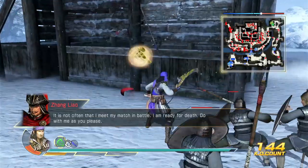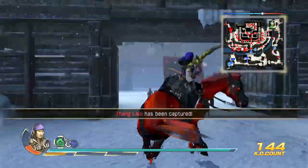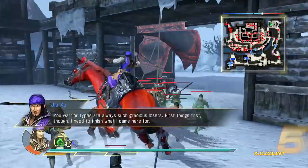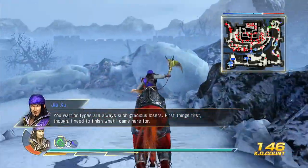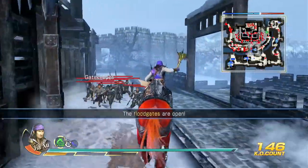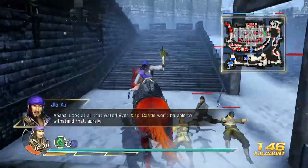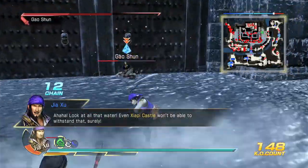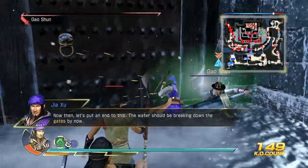It is not often that I meet my match in battle. I am ready for death. Do with me as you please. The warrior types are always such a gracious need, isn't it? First things first, though. I need to finish what I came here for. Look at all that water! Even Xiaobi Castle won't be able to withstand that, surely. Now then, let's put an end to this. The water should be breaking down the gates by now.